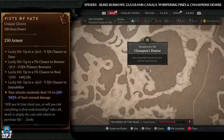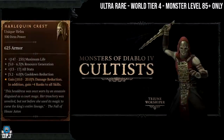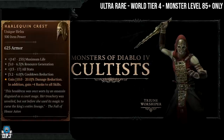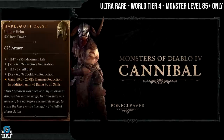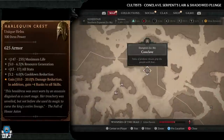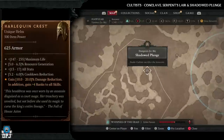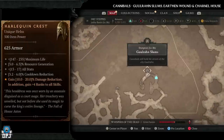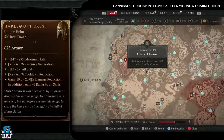Next up we have the Harley Queen Crest — another ultra rare item. Maybe three or four people in the world have this. World tier 4 only, monster level 85 plus. It has increased drop chances from cultists and cannibals. Cultist dungeons: Conclave, Serpent Slayer, and Shadowed Plunge. Cannibal dungeons: Ghoulran Slums, Earthen Wound, and Carnal House. Again, this is an ultra rare item, so good luck chasing this one.